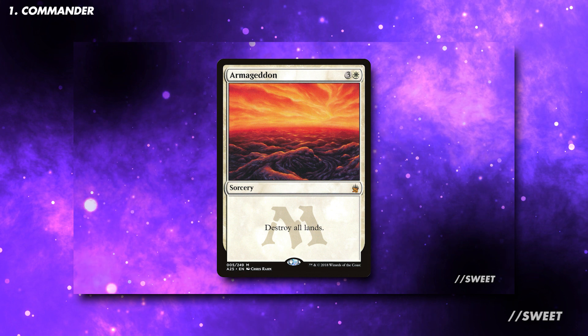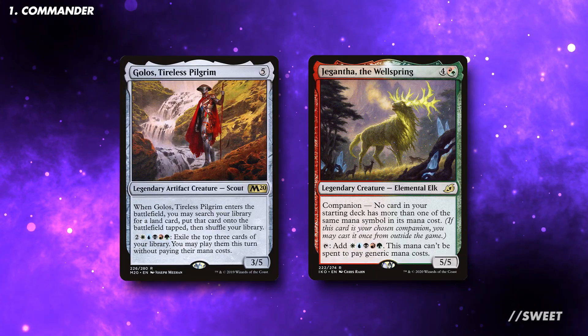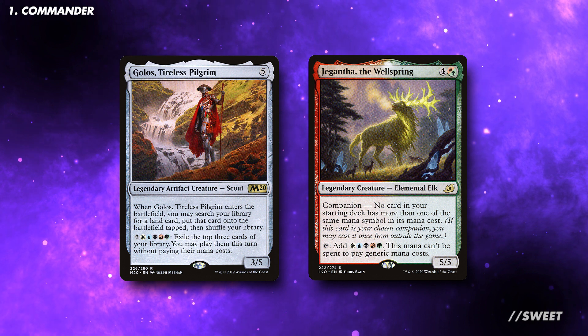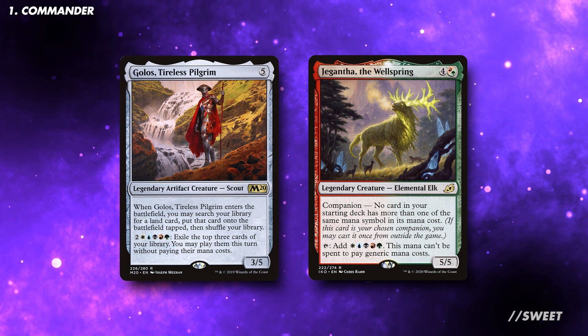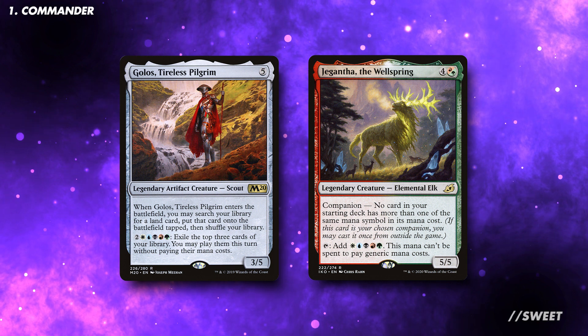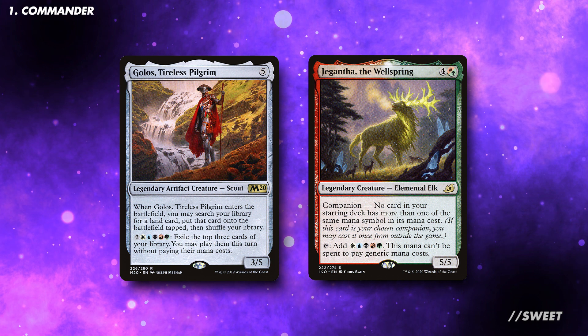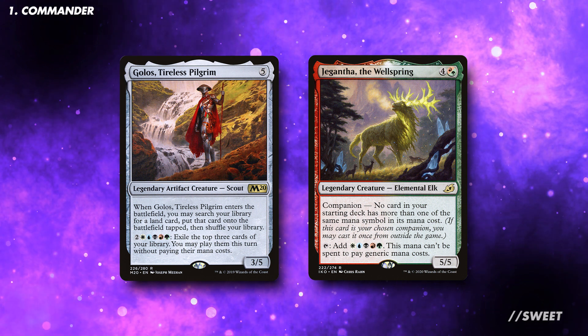For this deck tech, and cheating threats into play, we'll be running Giganth as a companion. The restriction of having no cards in our starting deck with more than one of the same mana symbol in its casting cost is made up for by easy access to Giganth's tap ability and the ability to make the colorless mana we need to trigger Golas. It also makes the deck monumentally cheaper, as it will effectively be a green-blue deck splashing the other colours.